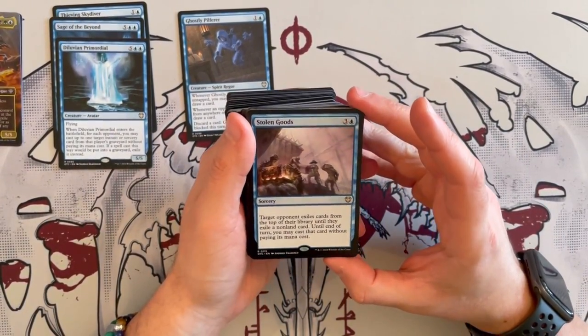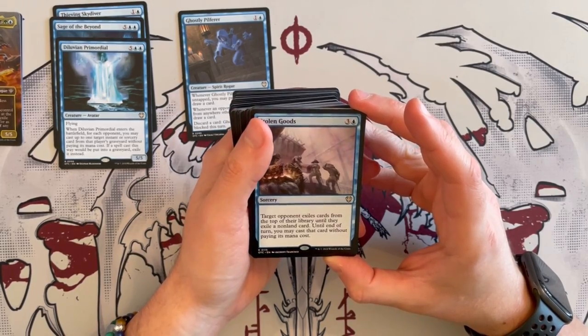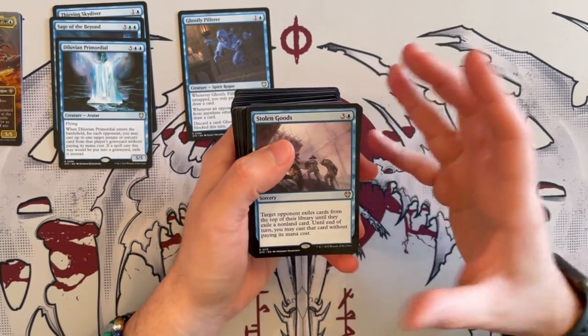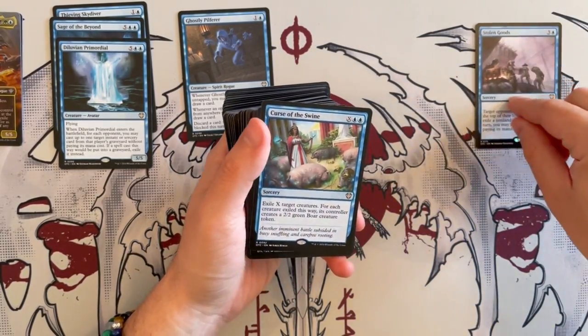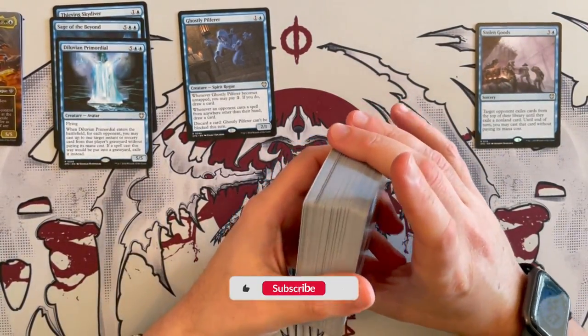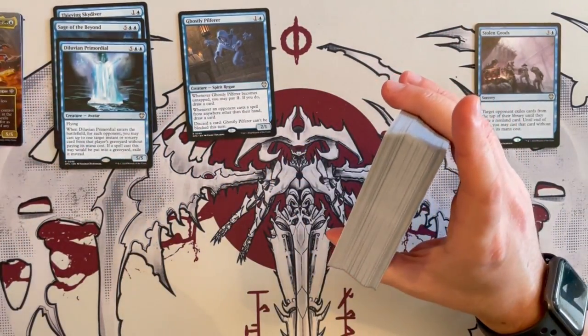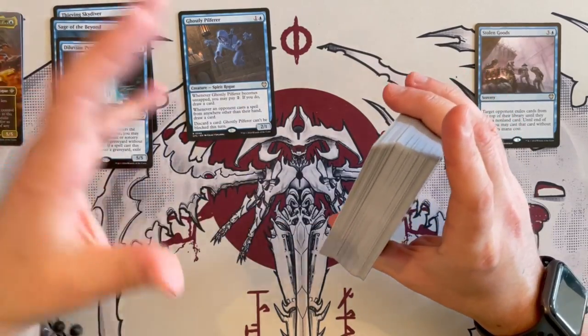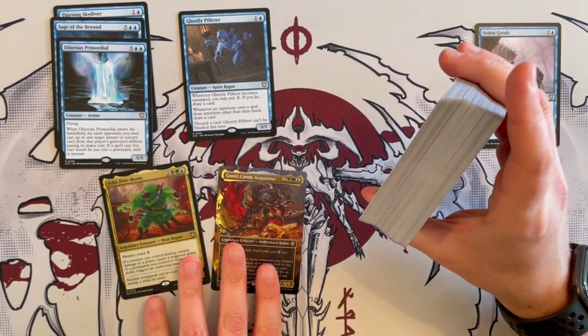Stolen Goods is a Sorcery. It costs 4. Target opponent exiles cards from the top of their library until they exile a non-land card, and until the end of turn you may cast that card without paying its mana cost. Very, very good, and it's synergistic — it continues the whole trend. Spells that you cast but don't own cost 1 generic less to cast, and you're just playing off the top of your opponent's libraries, which is what the commander wants you to do.